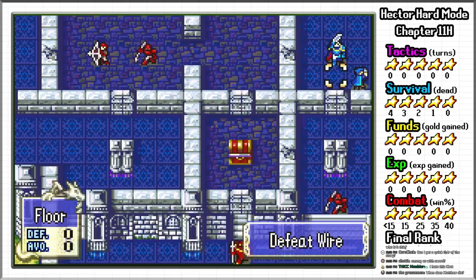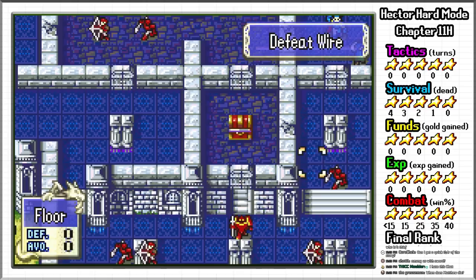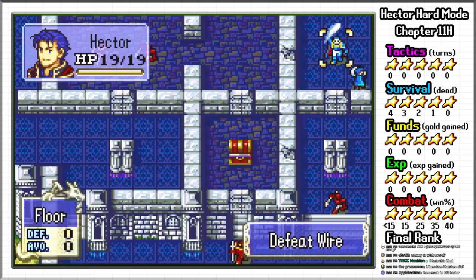If we obtain a 1 star combat rank, we get another 10 points, so the deciding factor is our survival ranking. If we kill zero characters, we will get 5 stars and 100 points for a total of 310, which grants us a B ranking and 3 tactician points. But this is close enough that killing off one character is enough to reduce that ranking to C, giving us only 2 tactician points. Since the only characters we have are Hector and Matthew, Matthew's gotta go.